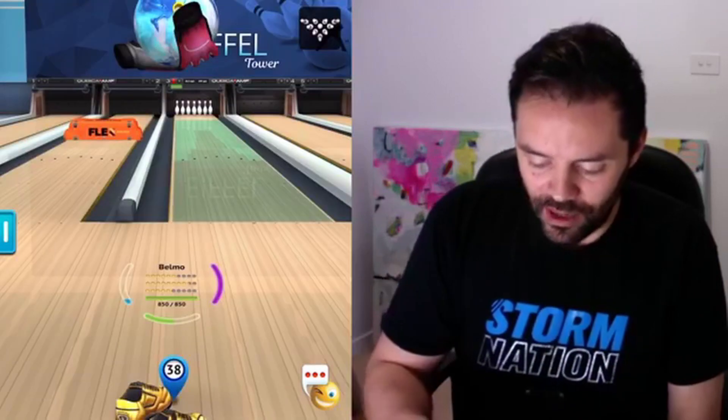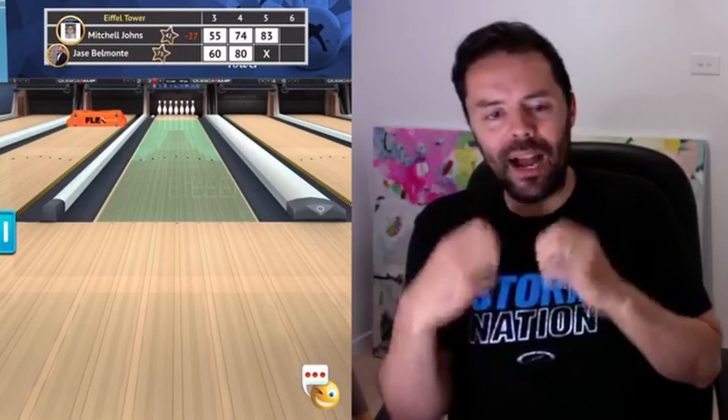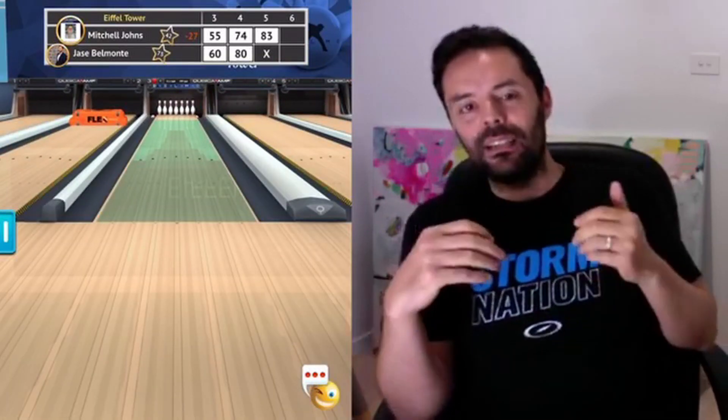That's a good spare again. The Axiom has an orbital core — a symmetrical weight block inside — which allows the ball to have this beautiful continuation down the line. It's one of the reasons why when I used it at the world championship this year, I was really drawn to it. It just didn't do any crazy tricks; it just went on the path it was already heading. It makes for a really consistent motion, which allows you to have a lot of trust in the ball. That orbital core is absolutely amazing. It's a 3,000 grit Avalon finish.